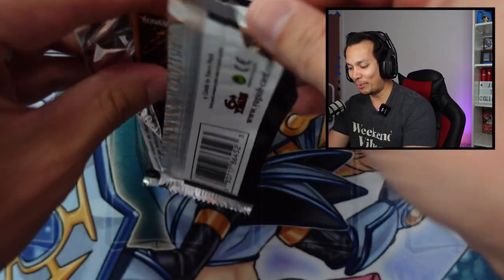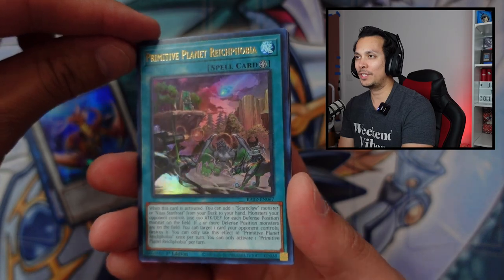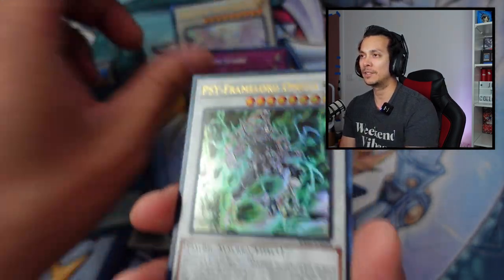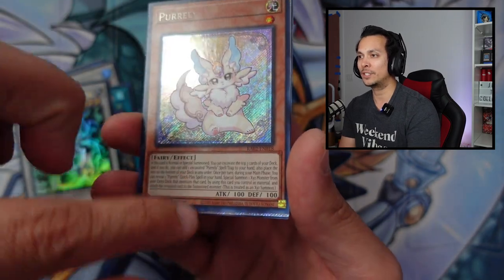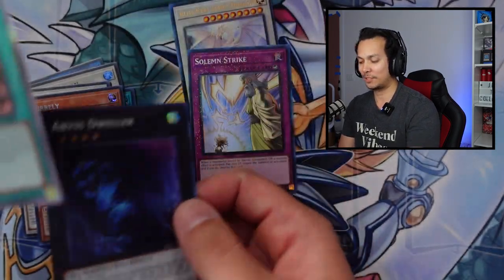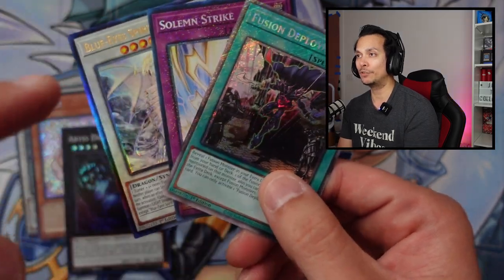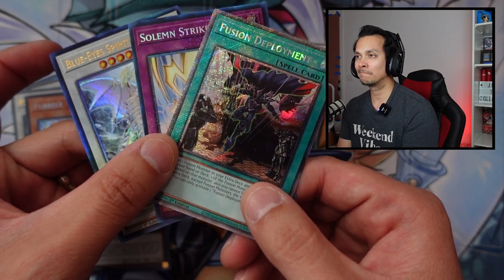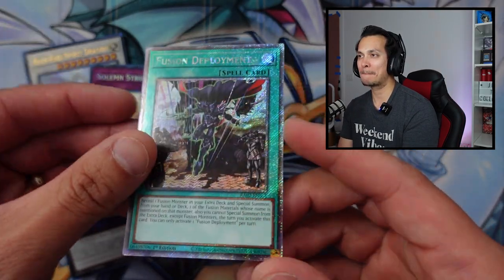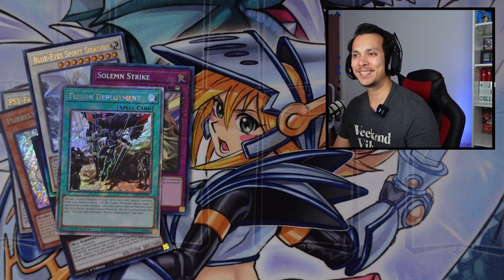I'm down only one point now. The comeback might be here — we got the Ulti of the Blue Eye Spirit, Solemn Strike Collectors, Omega. I think I see something there. Pearly, and Platinum Titan Secret — Fusion Deployment and then the Abyss. I'm going to go with Fusion Deployment — Platinum Secret Rare, $2.38. Yes! That's the point I needed to tie it up — we're tied! Here we go, three more packs.